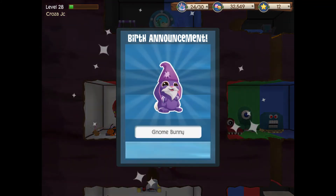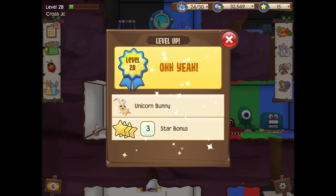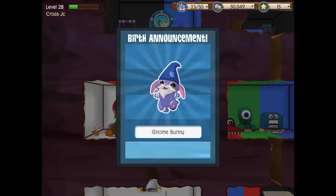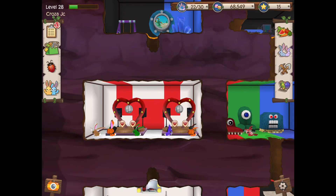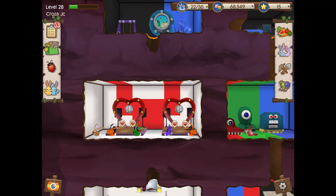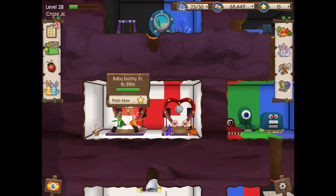Okay everybody, we just got a gnome bunny, and look at this - we've just leveled up and we've unlocked the unicorn bunny! I can just sell these. I've got so many gnome bunnies guys. I was trying to get this bunny before the video so I can show you guys what it looks like. I got so many gnome bunnies trying to do it - it was insane.